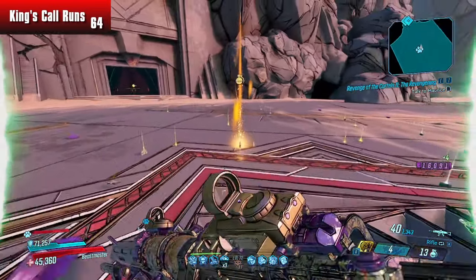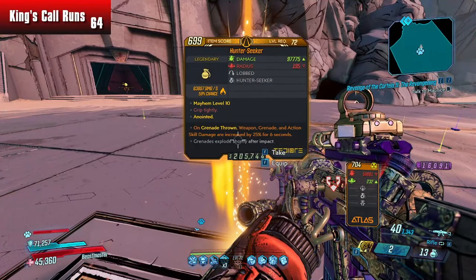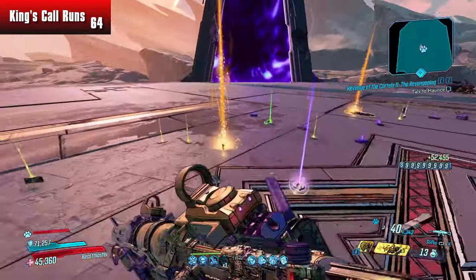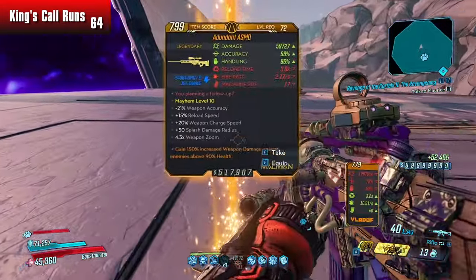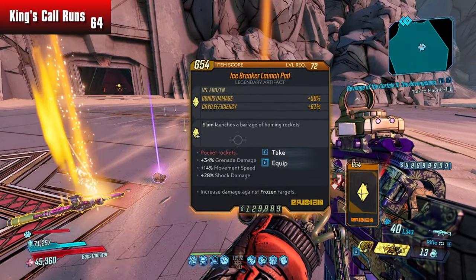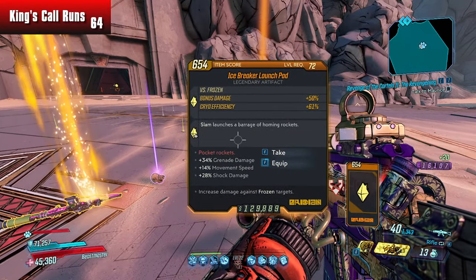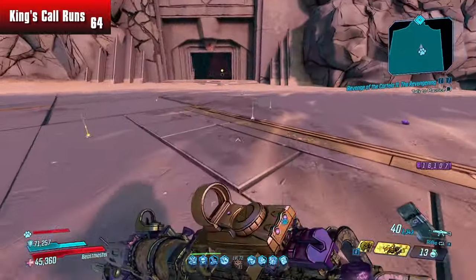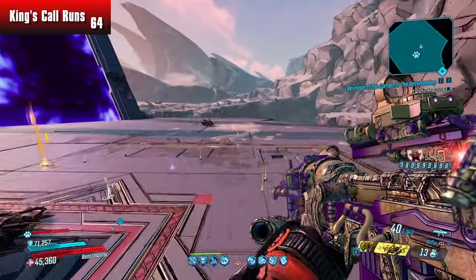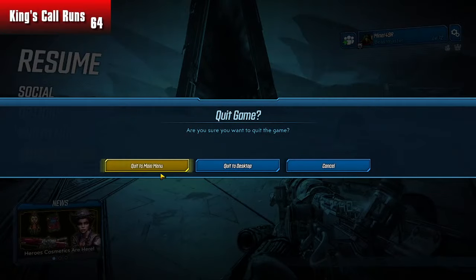It's not a Murftacular but it is a Hunter Seeker with on-grenade-throw — we're definitely taking that as our new grenade of choice. No ASMD, no icebreaker launch pad. I'm going to stick with what I got. That's going to be an extremely efficient run — the more of those we can get, the better.